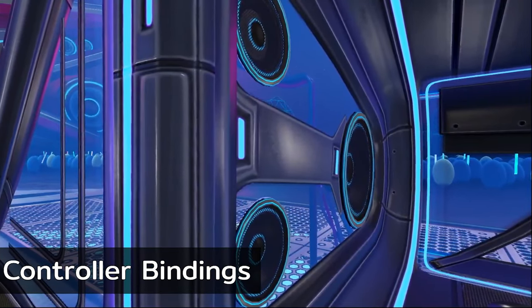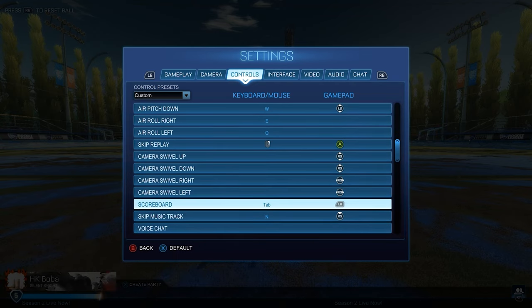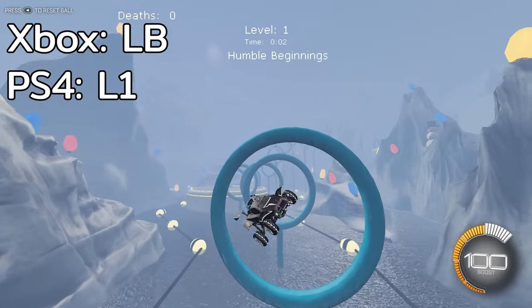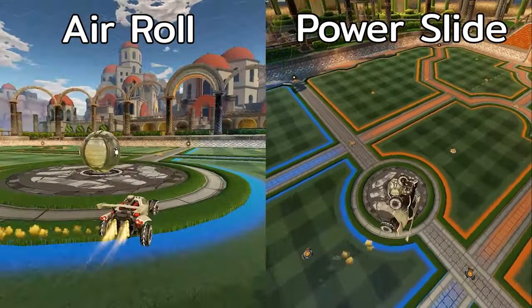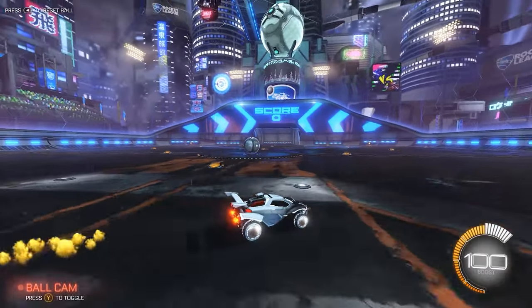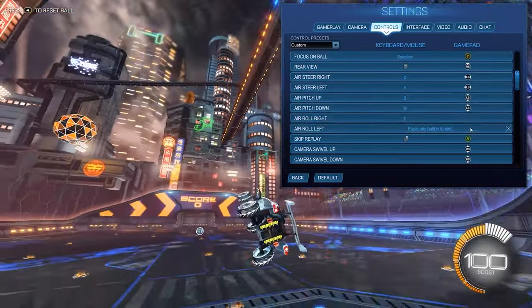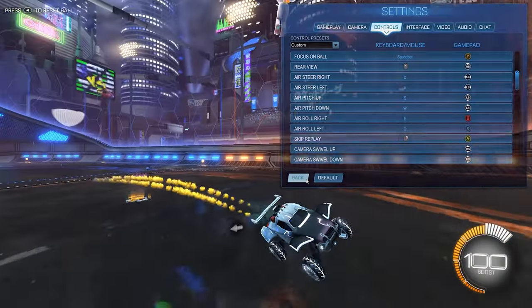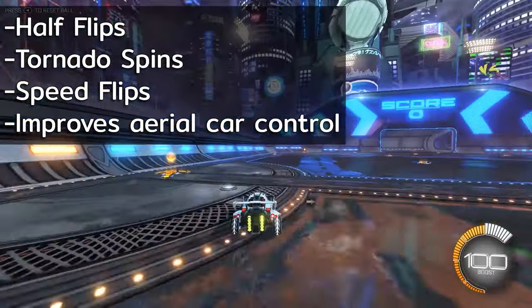The default binds aren't great, so there are a couple changes I highly recommend. Starting with the scoreboard — it takes up one of the shoulder buttons which is a huge waste, so I typically move this to the select button. Freeing up the left bumper or L1, most players like to move air roll here. That way we can free up one of our main face buttons by binding power slide to this as well, since you'll never have to press power slide and air roll at the same time. Moving power slide to a shoulder button also makes it much easier to boost while drifting. Finally, with the face button freed up, I highly recommend binding one of the directional air roll buttons — air roll left or air roll right — to this instead, as having at least one can make a lot of mechanics down the line easier.